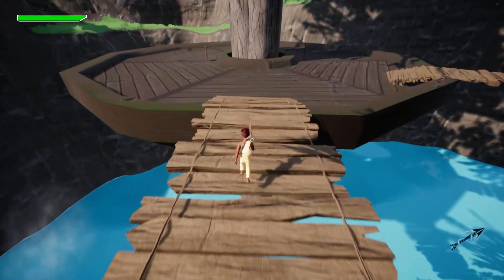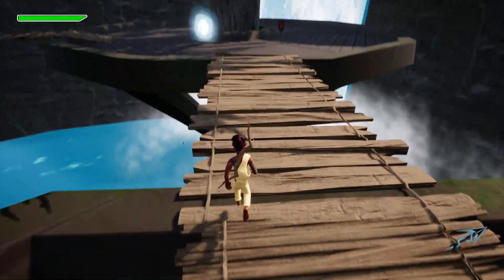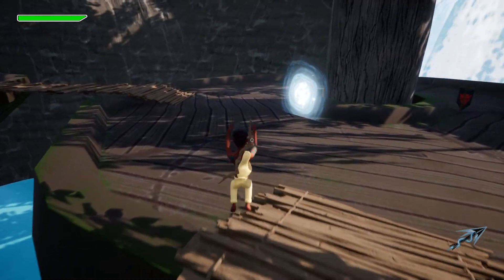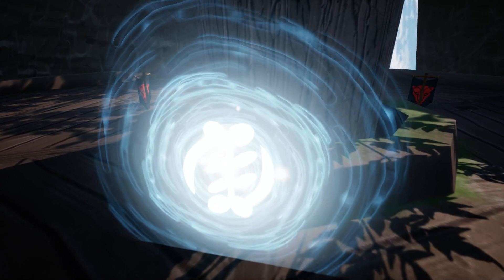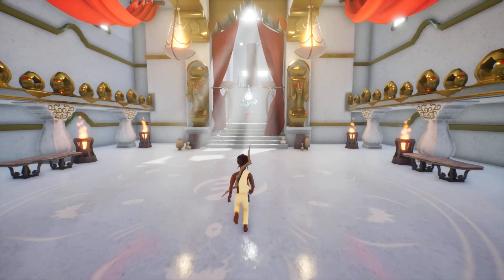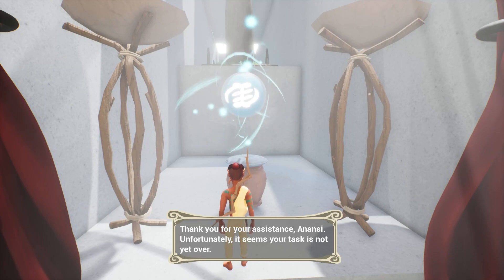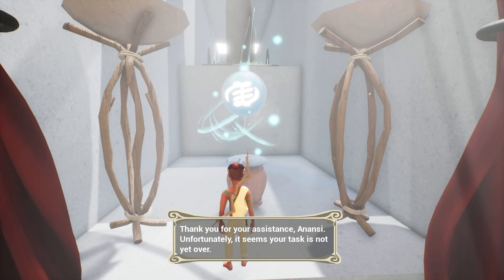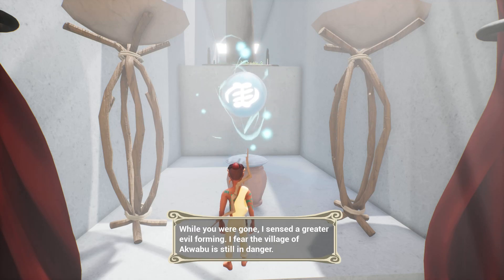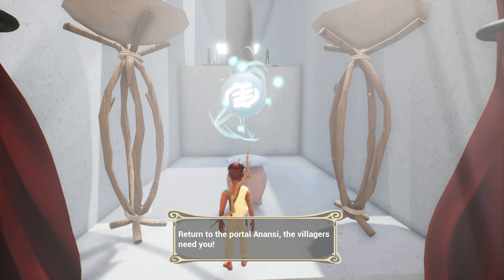So there's nothing else around here? Just that platform? I'll just go to the portal. Was that it? My job here is done. Back to this golden palace. NPC: 'Thank you for your assistance, Anansi. Unfortunately, it seems your task is not yet over. While you were gone, I sensed a greater evil forming. I fear the village of Akwabu is still in danger. Return to the portal, Anansi — the villagers need you.'